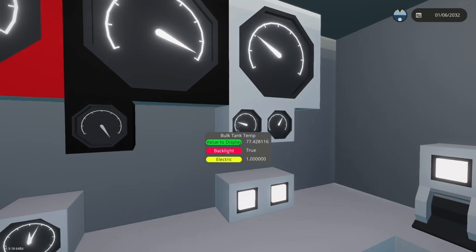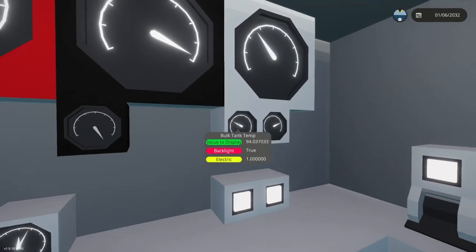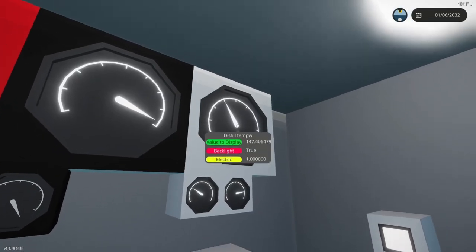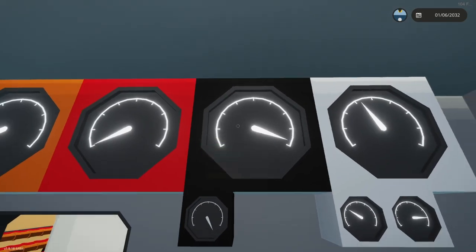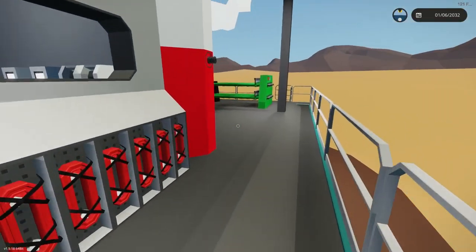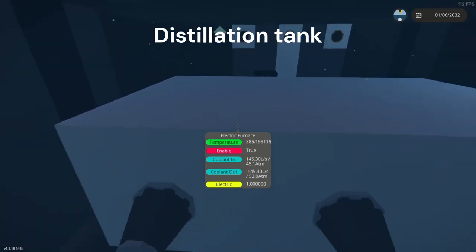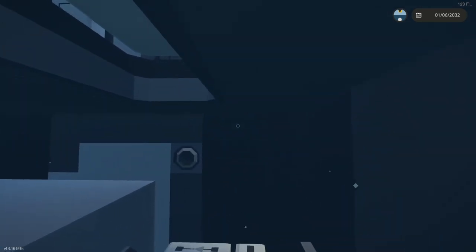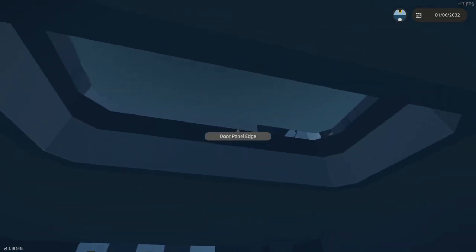Now you can see my distillery temperature is completely trouncing the speed of the bulk tank in its temperature gain. Look — it's already at 140, it's already halfway there. These are going to 144, and the others are also doing like 140. I still don't fully understand why, but at least I know the correlative changes and what I had to do to get to that point.